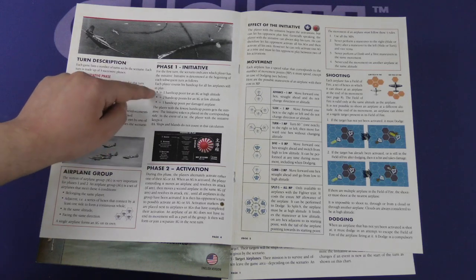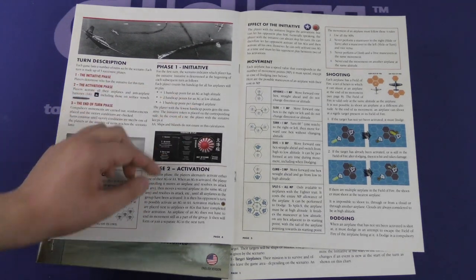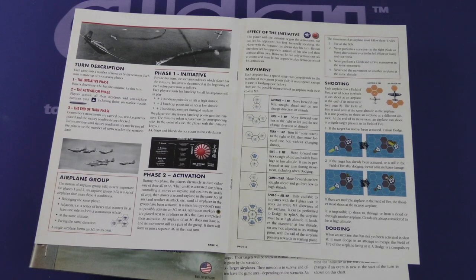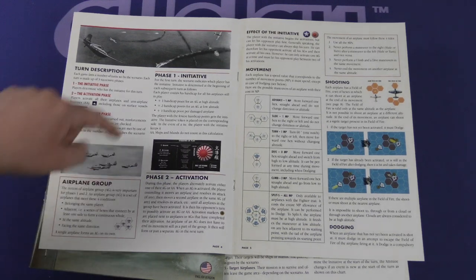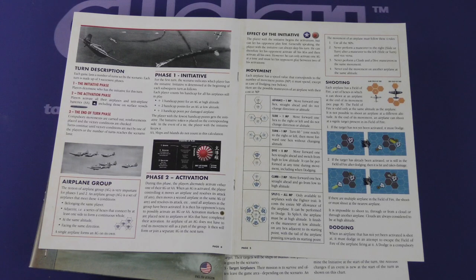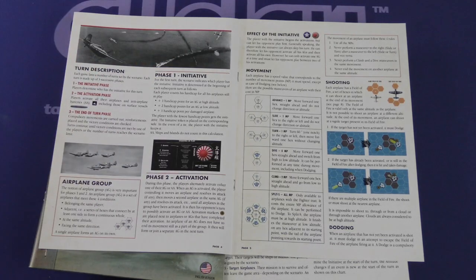Based on a few different factors, you have handicap points toward your initiative. Then you do the activation. The player with initiative begins activations but can let his opponent play first. Generally speaking, the player with initiative can always skip his turn — he can therefore let his opponent activate all their AGs, airplane groups, and then activate all of his own. However, he can only activate one AG at a time and must let his opponent play between two of his activations. So it's a back and forth, but whoever has initiative can say 'you go for it.'